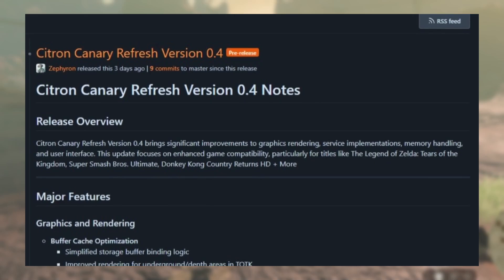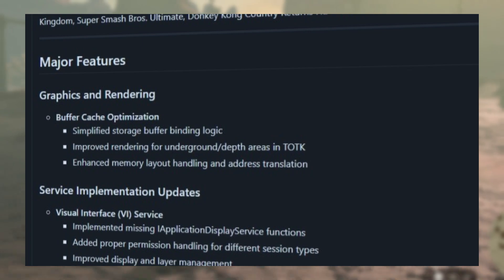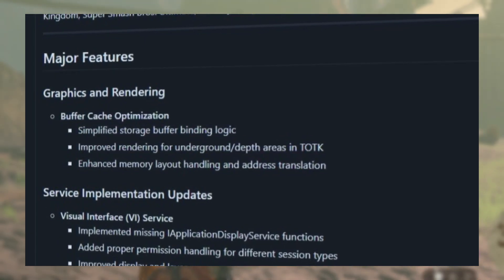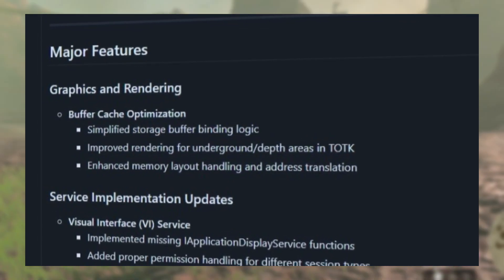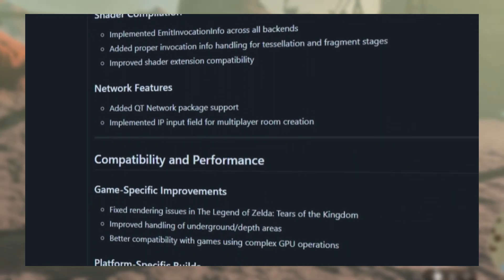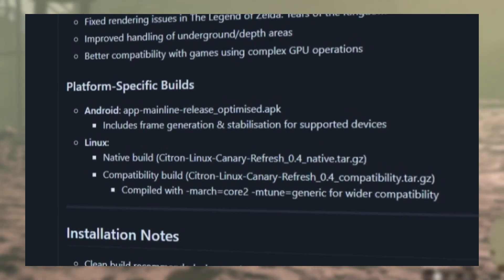Speaking of Switch emulators, Citron got updated to version 0.4, which focuses on buffer cache optimizations — including simplified storage buffer binding logic, improved rendering for underground or depth areas, enhanced memory layout handling and address translation, and a lot more. It also has platform-specific builds, and for Android it includes frame generation and stabilization for supported devices.